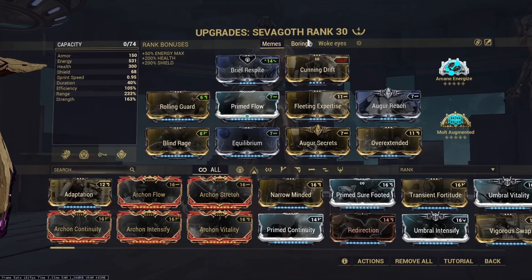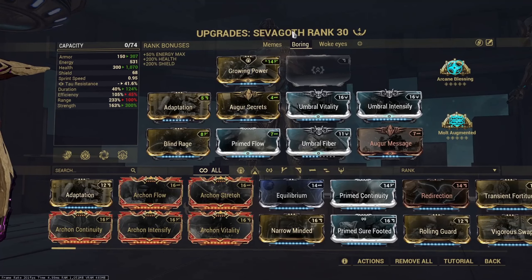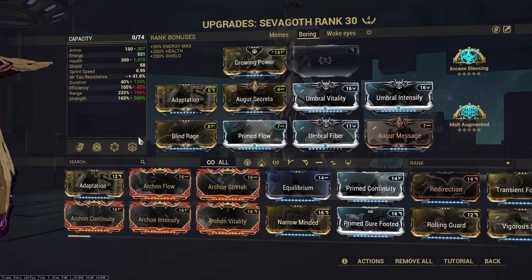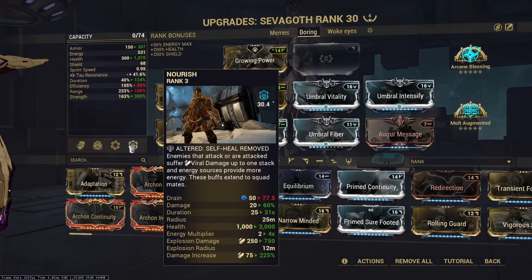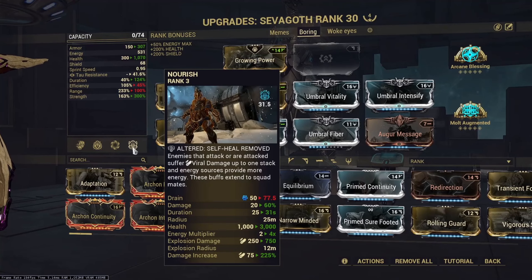As for the second build, it is just a standard gun build and there are a lot of different ways you can play this. It's a health tank build making use of Gloom, opting for extremely high strength and Nourish. Nourish covers the negative efficiency and gives a fat damage buff, an AoE CC to stack with Gloom, and also AoE Viral.